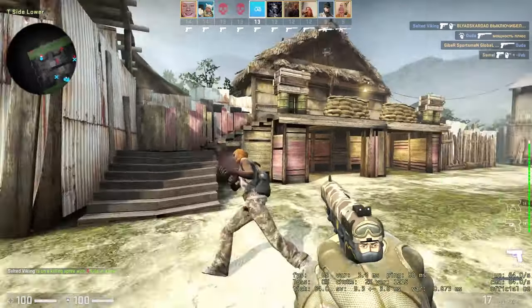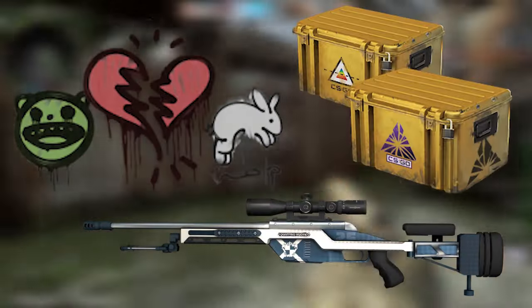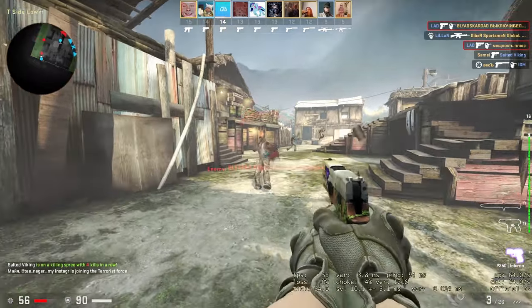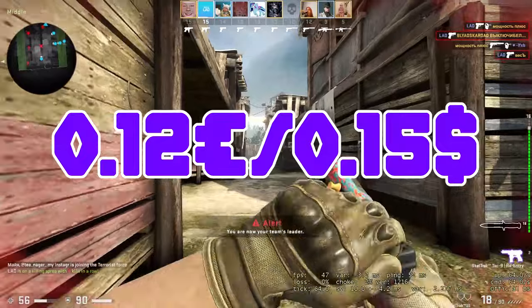By simply playing CSGO and leveling up every week you can get a skin or graffiti drop and a couple of cases. After every game you play there is a chance you get a drop. If you play enough you are guaranteed to get skins and cases worth at least 12€ total.